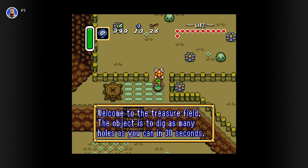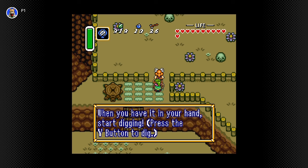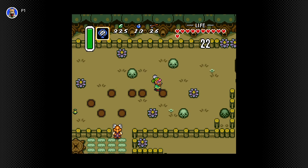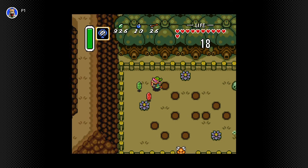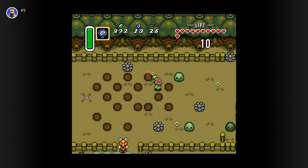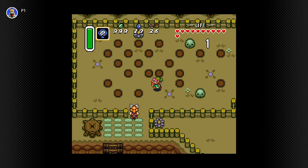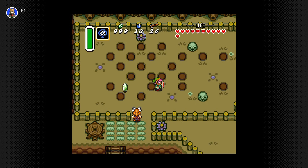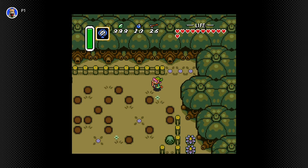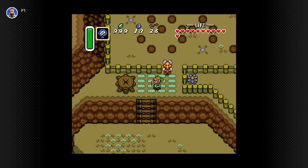Welcome to the Treasure Field! The object is to dig as many holes as you can in 30 seconds — any treasure you dig up will be yours to keep. There's only 80 rupees to play. I'll lend you a shovel; press the Y button to dig. Time's up, game over, come back again. Goodbye — that did nothing for me, what the heck.